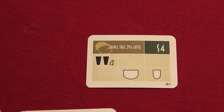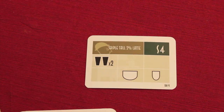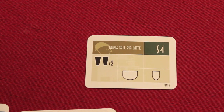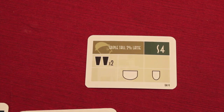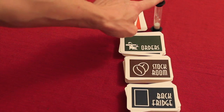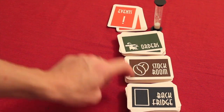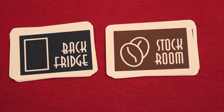In Uptown Espresso you're trying to be the first person to get fifty dollars in your cash register by creating drinks for people. Just like all previews, the artwork in the prototype I'm showing you is prototype art — I have seen the final art and it looks much different and a lot better. Let's talk about how you get money in your cash register. In the game there is a timer because this is a real-time game. There are orders, stuff in the stock room, the back fridge, and some events we'll talk about later.